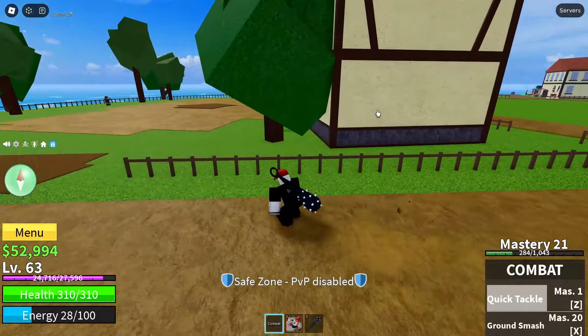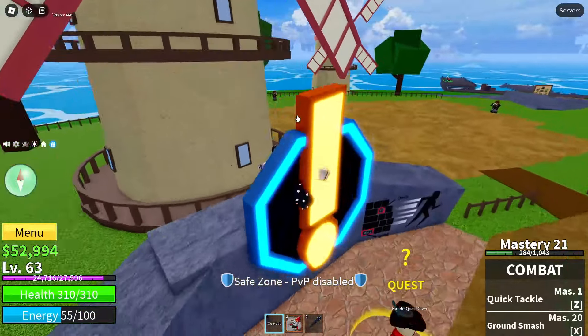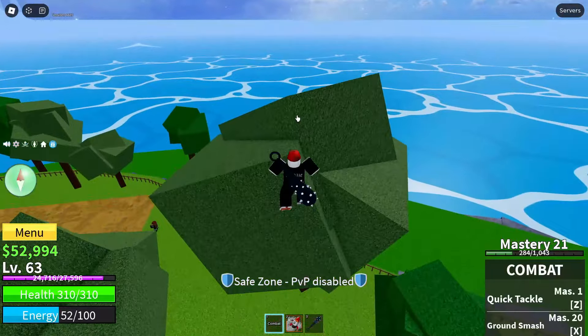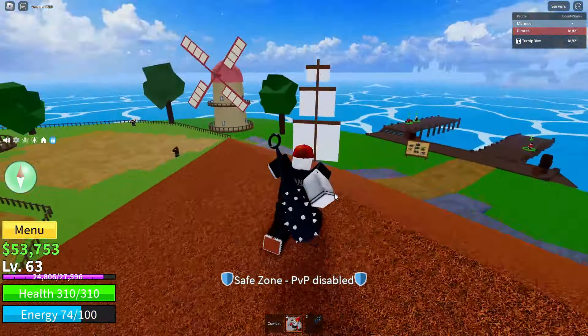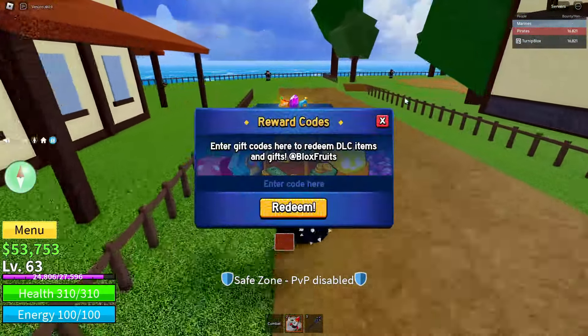This has been another surprise drop. If you've seen some of the previous videos, the developers have started releasing a lot of free mythic fruit codes, so they're going really quick. For the code, what you're going to want to do is see where my pointer mouse is moving around the screen. You're going to want to tap the little blue circle with a white present on it.